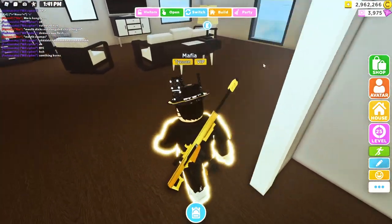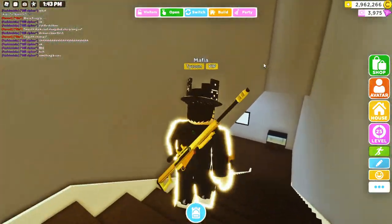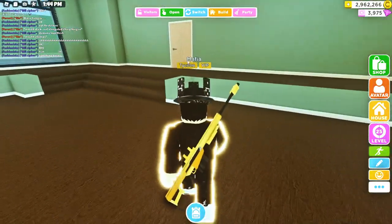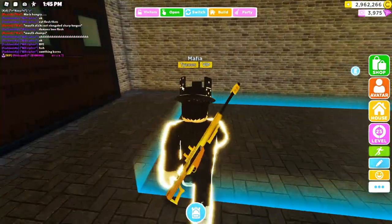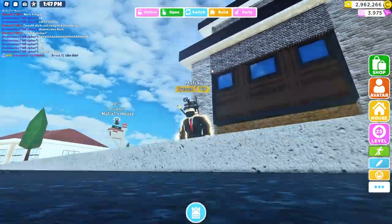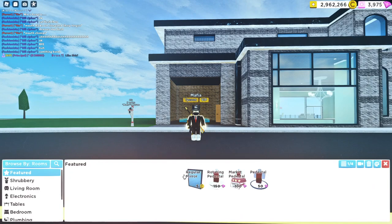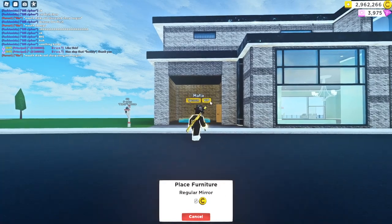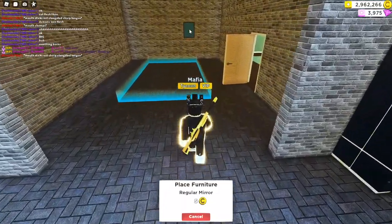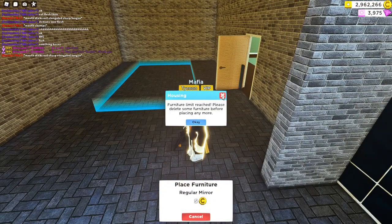I will just show the garage real quick, then I will show some other stuff like the new furniture. Here is the garage where you can spawn something, and here as you can see you can open the door. So now I will go right here into build — you can add a pedestal, a market pedestal, and rotating pedestal for these amounts. There's also a regular mirror as you can see. In my case I can't place anything, but for most people you can.